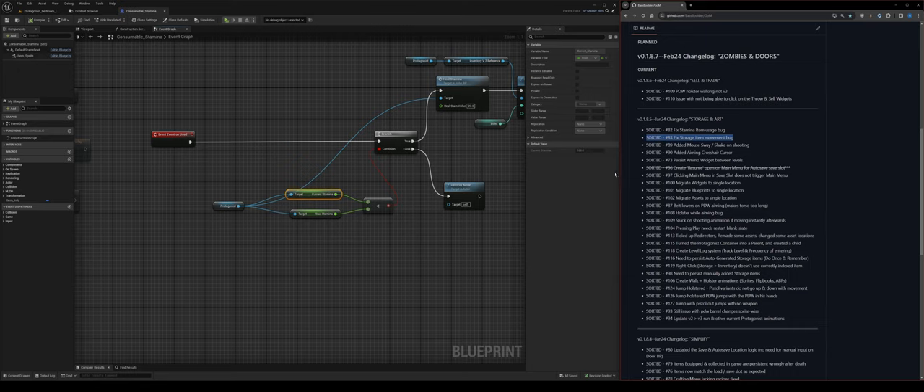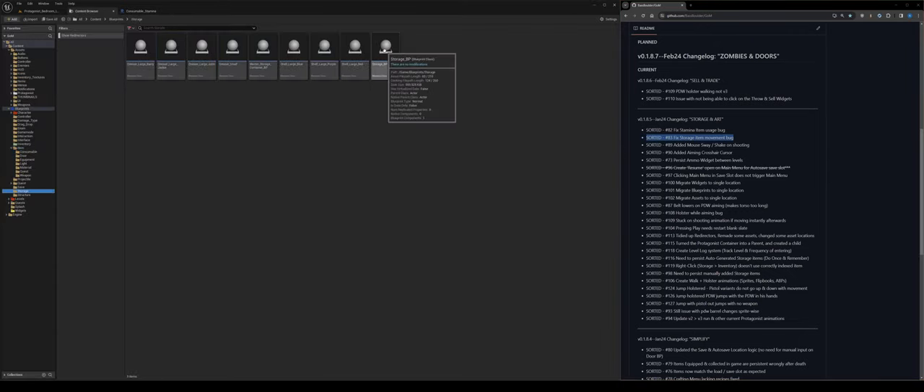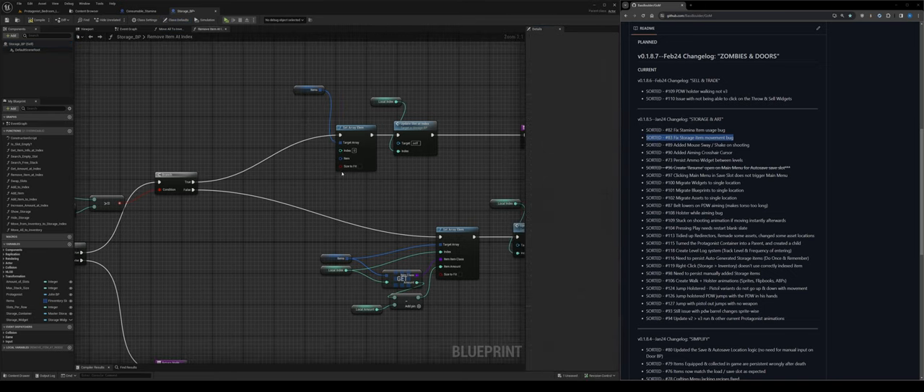Fixed storage item movement bug — issues 119 and 83. The bug was when dragging the second slot from storage back to inventory with two items: slot zero is the first, slot one is the second. Because of how it was set up, if there was more than one item it would just pull the first item every time. Just another quick fix, only took a couple of minutes.